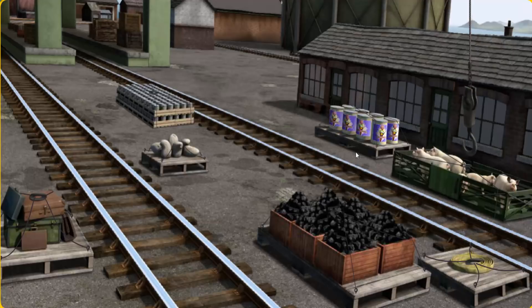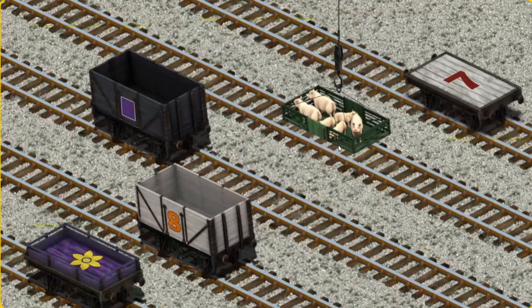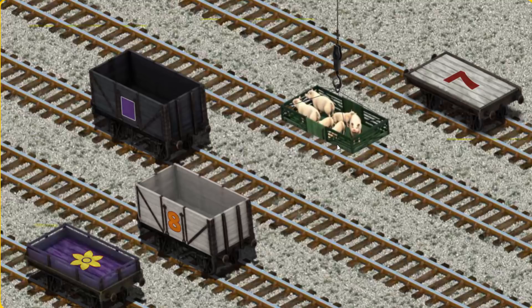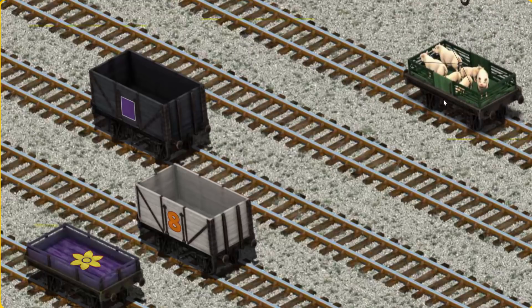Let's lift and load. Now the cargo must be loaded. Show Cranky where the white flatbed with a red number seven is. You found it!